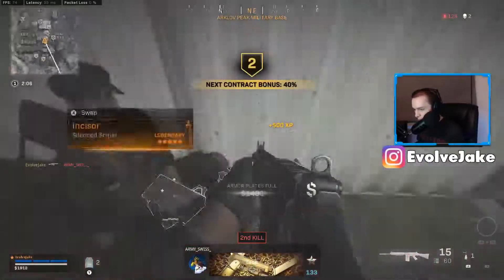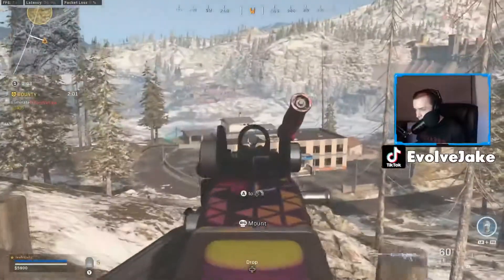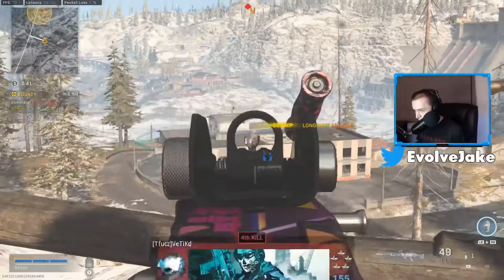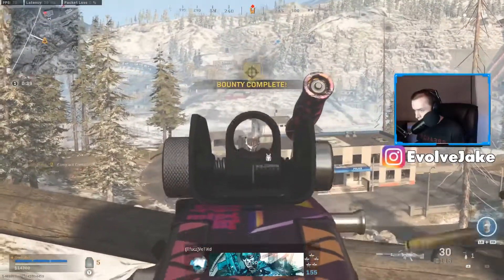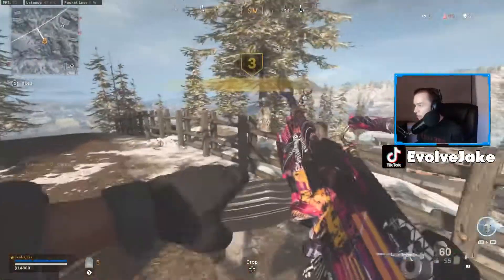Two new weapons being added are the AN-94 and the ISO-SMG. Both of these weapons seem like they have potential to be pretty good, so I'm excited to get in and play with them. The SMG is unlocked at tier 15, and the AN-94 is unlocked at tier 30, I believe.